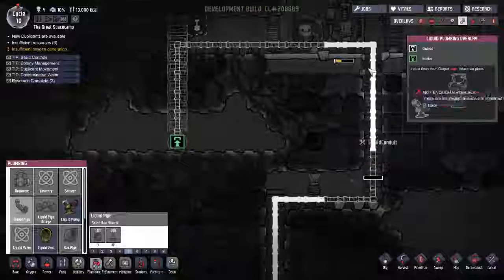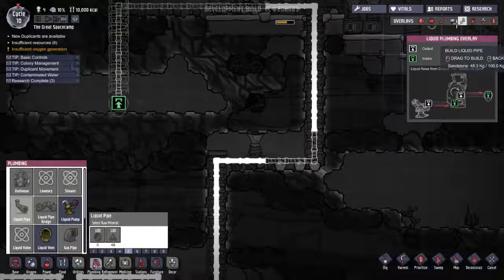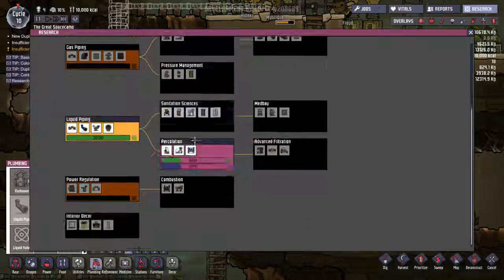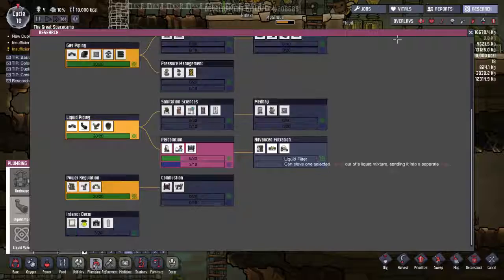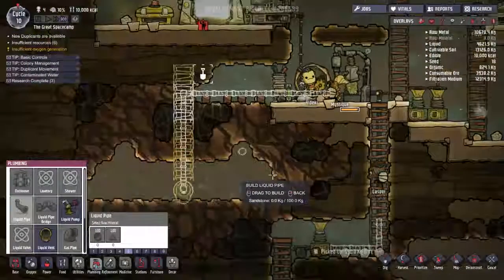They're still building parts of this pipe. Speaking of research, what research do we have done now? Fine dining is not done, that's not done. So we need both the lower end and the higher end research. How come we didn't finish interior decor? Do you guys not like fancy furniture or anything like that?